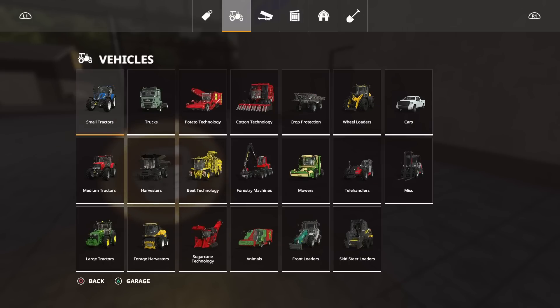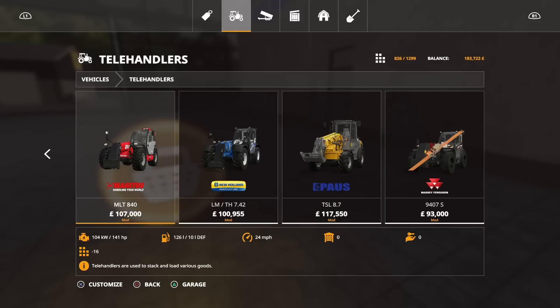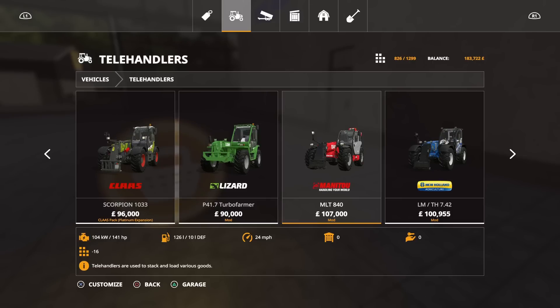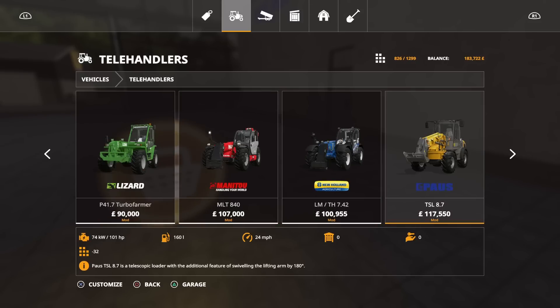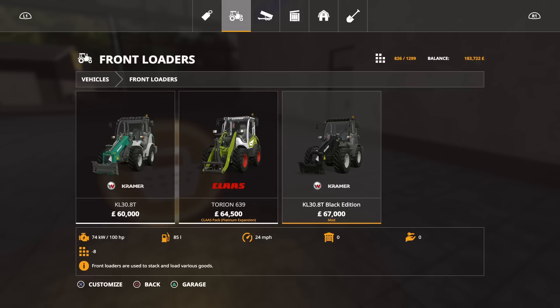The other thing I want to do — I haven't used one for a long time — is look at my telehandler option. I was going to go with the Pauce. Obviously there's the Merlot, the Manitou MLT 840, and the New Holland by Dales Farmer. But then I thought, what about just going for a front loader? The black edition is the one I quite like — it's got 100 horsepower and it's about the same size as the Pauce, with about the same reach, but for £67k as opposed to £117k.